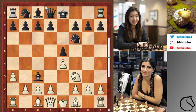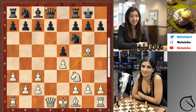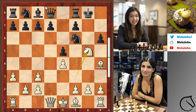e5, Nf3, Nf6, c3, Be4, a3, the exchange, and after castles, Bg5. Now h6, kicking the bishop, Bh4 and g5 — and here we have it: Nxg5.